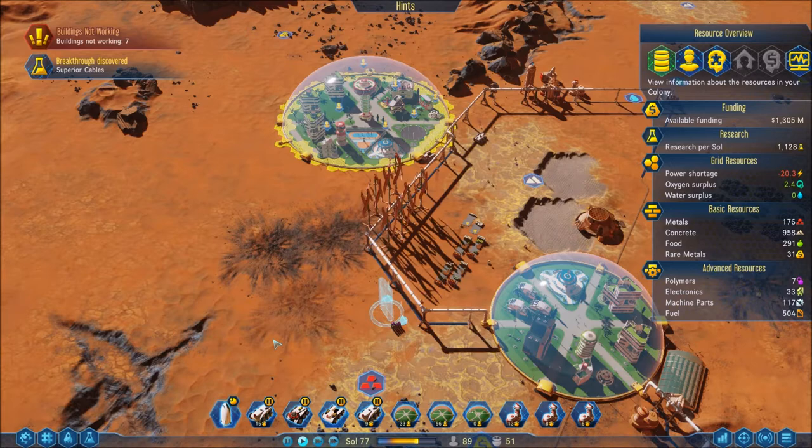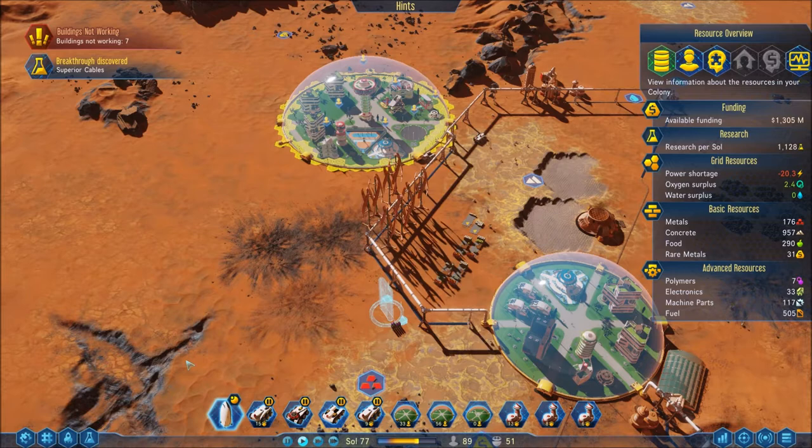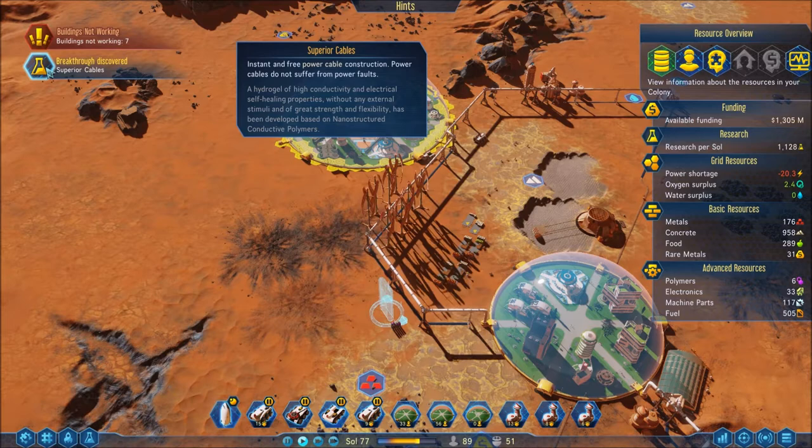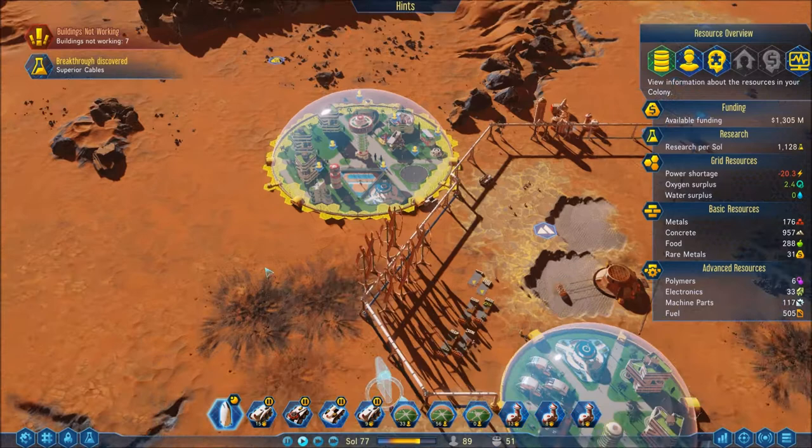Hey everybody, welcome back to Surviving Mars. I'm John Newcomb. I was about to shut everything off but figured I'd do another episode. We had a superior cables breakthrough discovered, which is awesome — this is the one where you don't have to do any maintenance whatsoever and all of your power cables are free, which is really sweet. Our colonists are also ready to land.